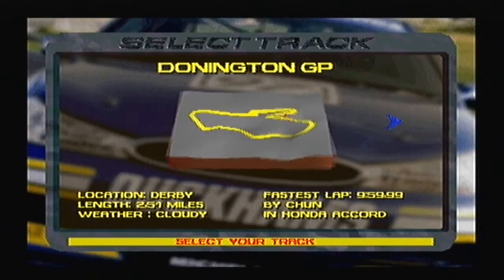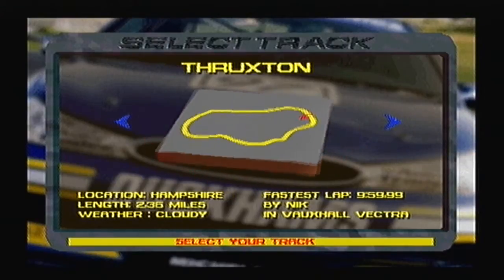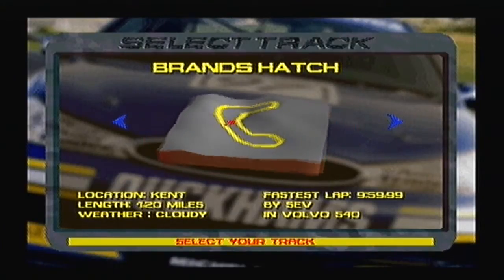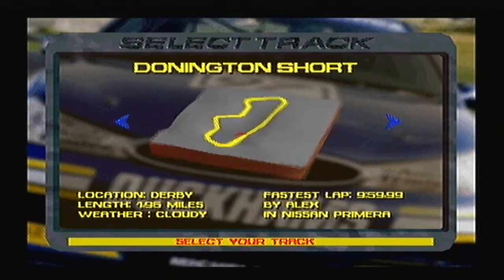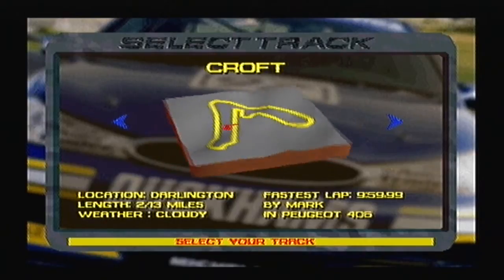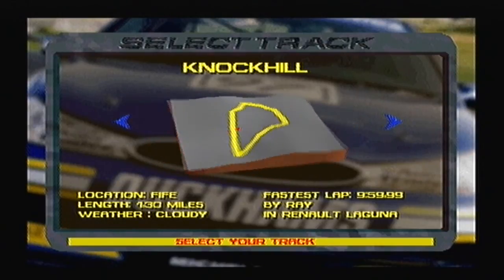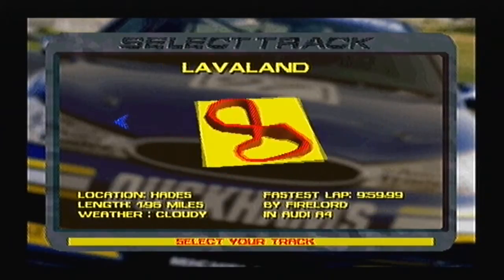And all the tracks are there as well. We've got Donnington Grand Prix Circuit, the National Circuit at Silverstone, Thruxton - which is my favourite track in the game - Brands Hatch, the shorter Indy Circuit, Oulton Park with the Fosters Loop, the short version of Donnington with the chicane and hairpin at the bottom end, Croft which at the time had just been rebuilt, Knockhill - a quite hilly and quite good track in Scotland, Snetterton with two long straights, and Lava Land which I'll show you in another video.